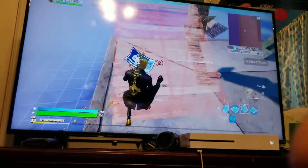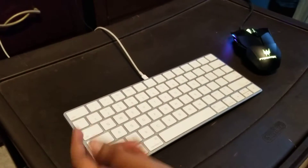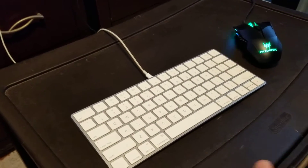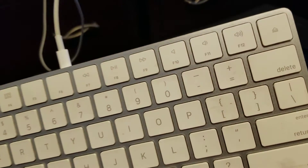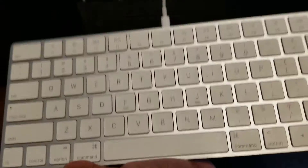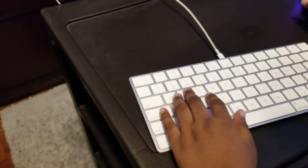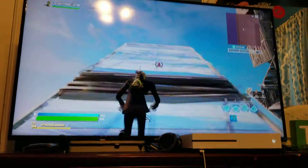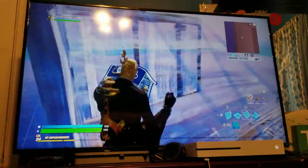In some of my videos you guys are gonna be seeing me switching. But look at this Apple keyboard — it has a CD eject button. When I press it, it doesn't eject the Xbox though. It's a keyboard for the computer, and the computer doesn't even have a CD port. It's not my fault my keyboard didn't come yet and I want to learn how to play on keyboard.